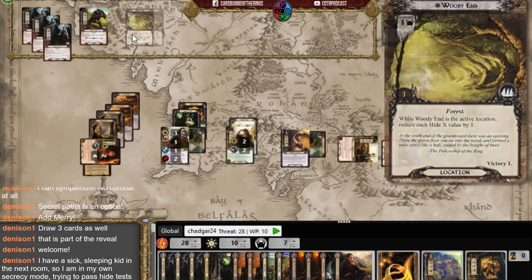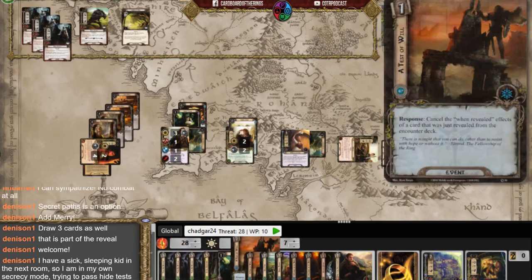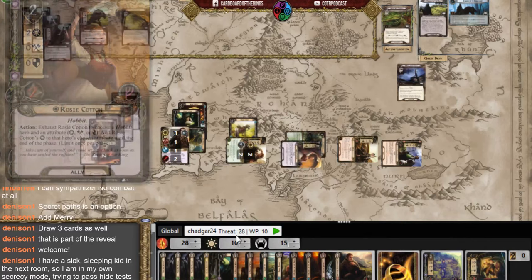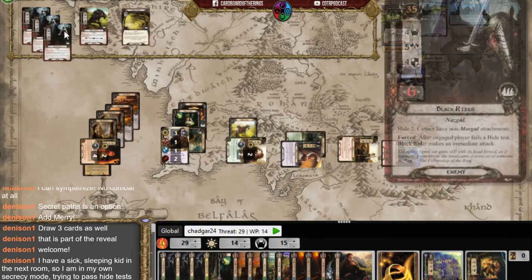The Woody End location reduces the hide X value by one — I only reveal one threat card. I'm at ten willpower against fifteen threat with the staging area — I fail by one and raise my threat. I engage a Black Rider to get that threat out of the staging area.